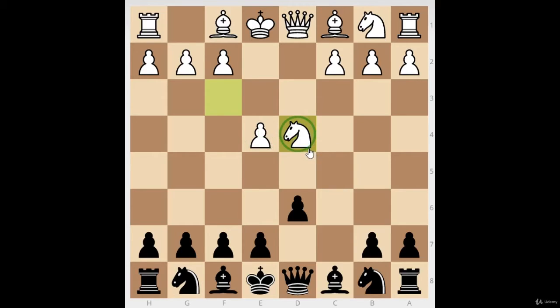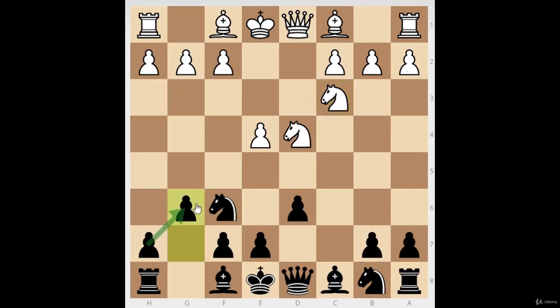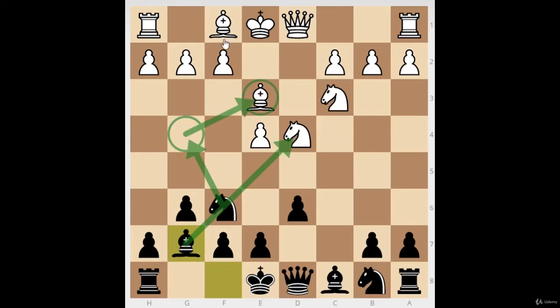If they take the center and trade it for my c-pawn, I trade it off right away, because flank pawns are a bit less valuable than center pawns. Now I have two center pawns and they only have one. The downside is I'm a bit down on space. White controls the center and has a nice knight on d4 — but in exchange, I get to attack their center.